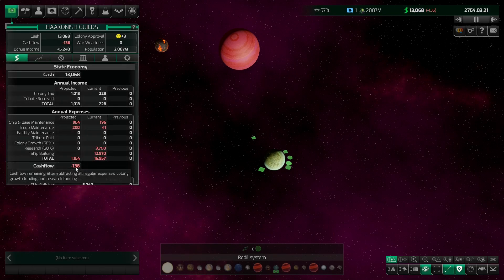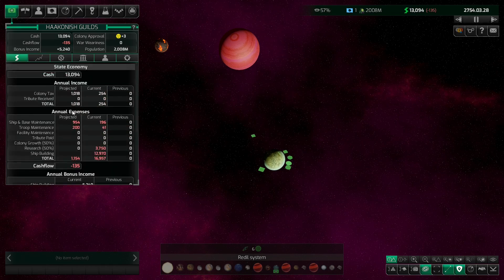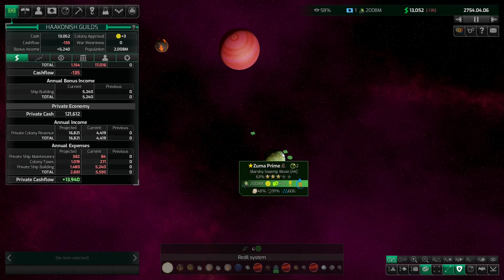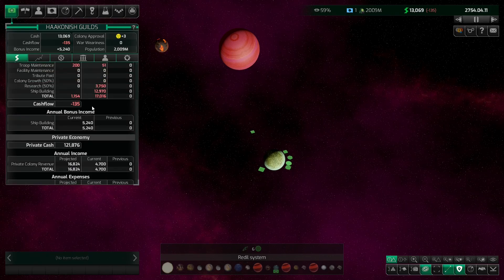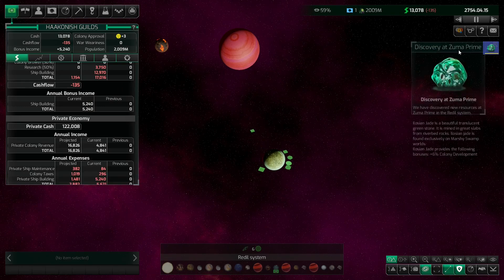We're 136 in the hole — why is that? We've got a troop, that's constant money. Ship and base maintenance, that's a little pricey. The AI is actually taking care of all this. The economy is split into two sections: the state economy and the private economy. The private economy is responsible for shunting resources around — they have their own ship sets, freighters, mining ships and everything. They also maintain all our mining stations, so once you build a mining station that is not our expense — that is actually their expense. And it looks like we've discovered something.